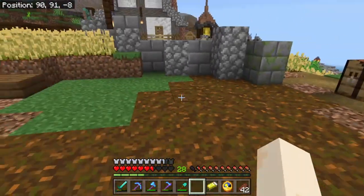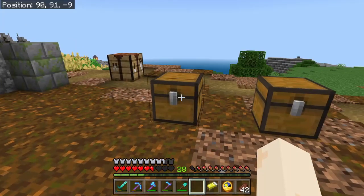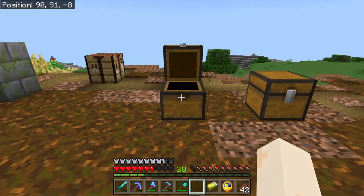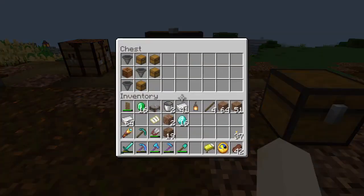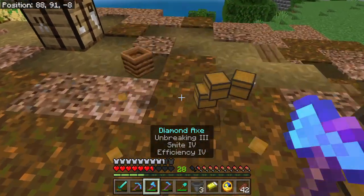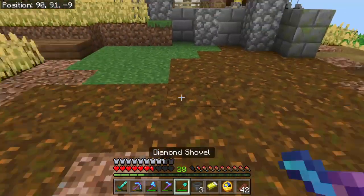So I'm going to build an auto composter here. Now this is the stuff that we need and somewhat the layout. This will be a double chest and that will also be a double chest, but we've used the two extra here. So we're going to go collect this stuff and I'll show you how the composter is constructed.